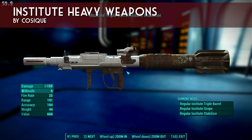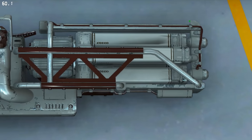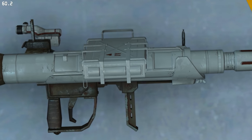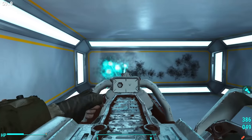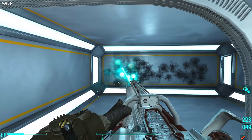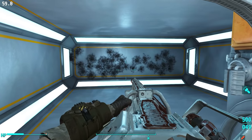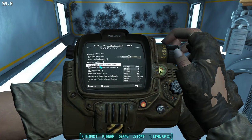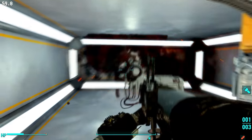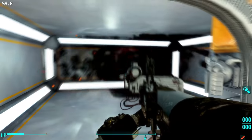A great companion mod to that is Institute Heavy Weapons by Koseek. There's an Institute Power Armor paint job, but you don't see many Institute soldiers wielding heavy weapons. This mod re-skins the Gatling laser and the missile launcher with Institute-themed colors. The Gatling laser in particular is really beautiful — it's almost as if it was designed to have these Institute colors. I'm including this because all Institute weapons have a very specific theme, and I wanted any player doing an Institute playthrough who uses heavy weapons to be able to carry on that theme. Thank you, Koseek.